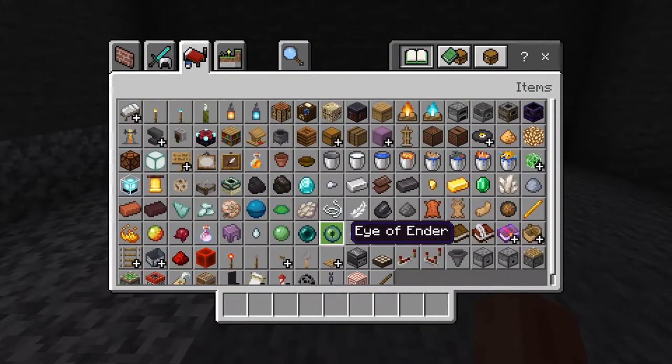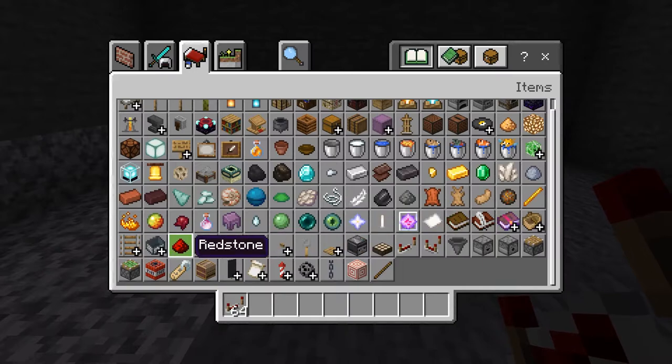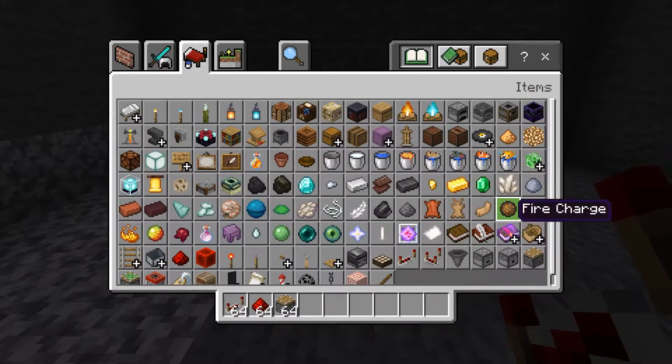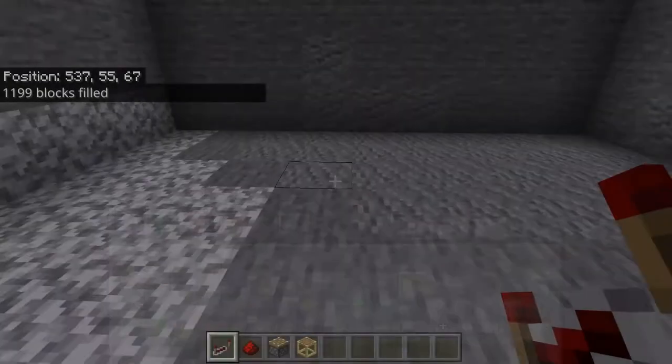Then you're going to want to get some repeaters, redstone, pistons, and scaffolding.